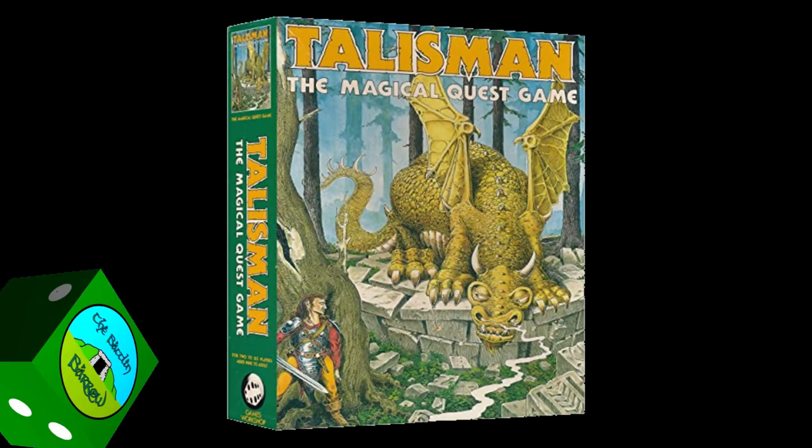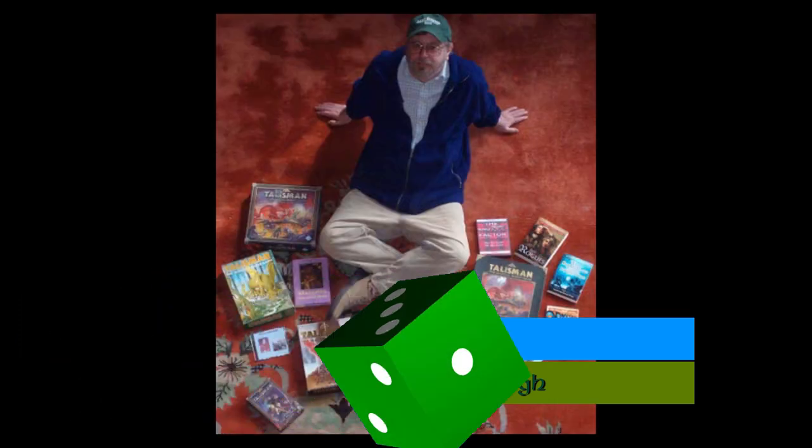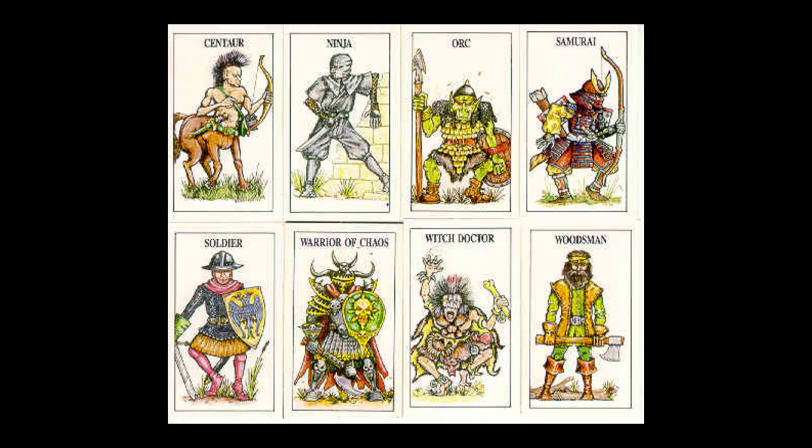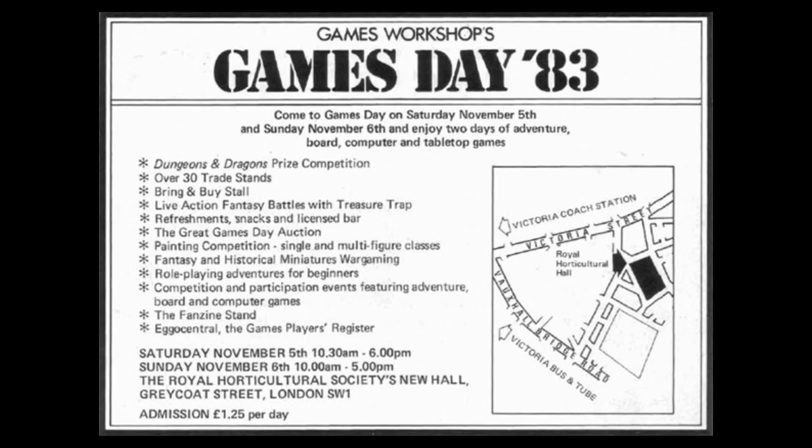First released back in 1983 as Talisman, the game started out as something totally different to what it became. It was created by Robert Harris as a game for him and his friends to play, and originally the objective of the game was to become a prefect at a boys school. It was only when the setting was changed to one of fantasy and the name to Talisman that Robert was able to sign a publishing contract with Games Workshop, and the game was revealed at the 1983 Games Day.